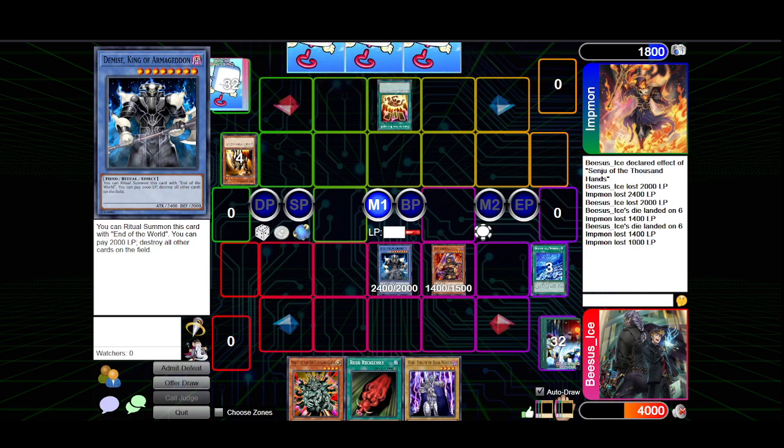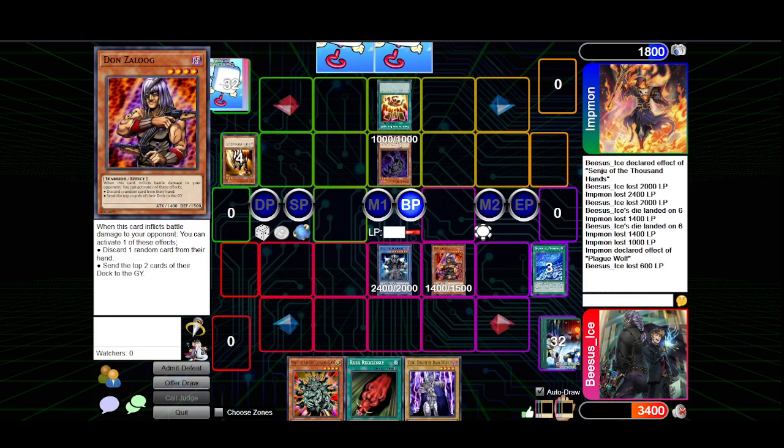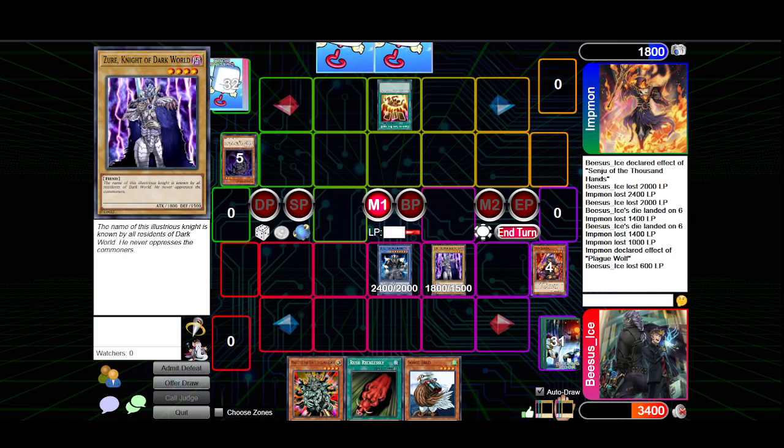I'll activate Card of Safe Return and normal summon Plague Wolf, boosted to 2,000, and attack over your Don Zalug. I'll normal summon Zur, Knight of Dark World, to attack for exact lethal.